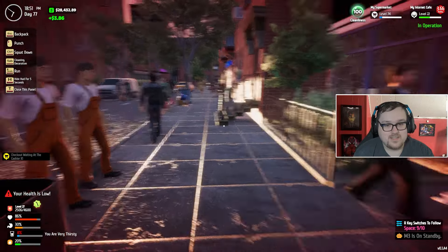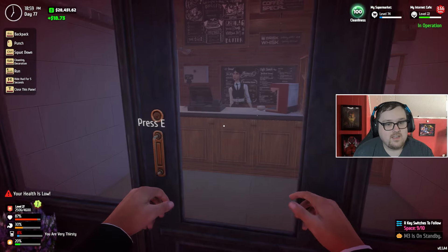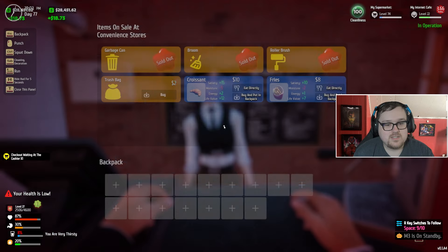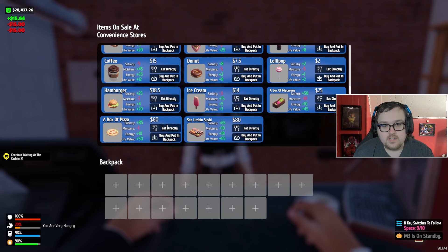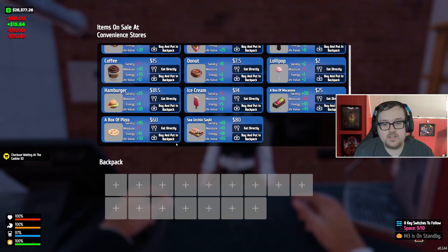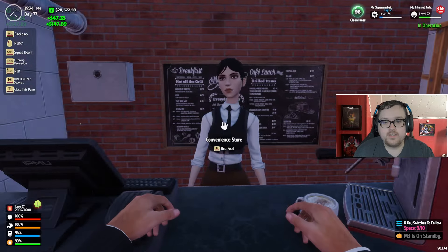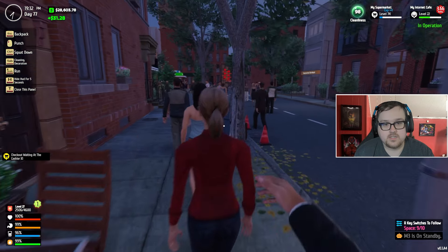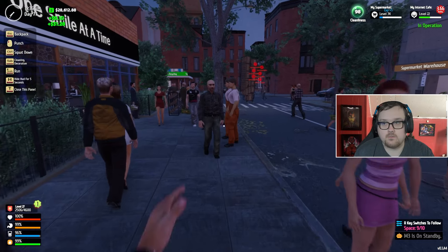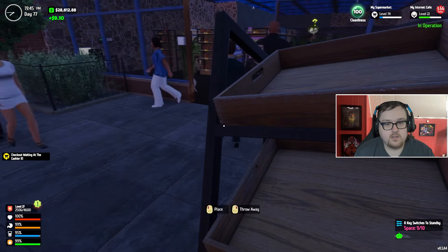I need to visit Monica over here. Let's get a couple of coffees, and I like to do a pizza because the pizza is really good — fullness goes to 85 and it only takes one moisturizer away. So coffee and pizza is probably one of the best combos from what I've noticed.